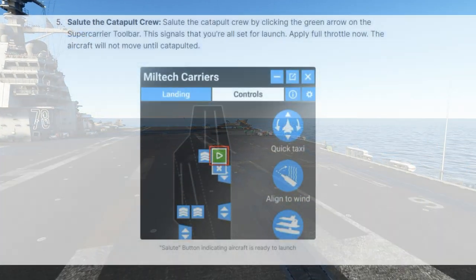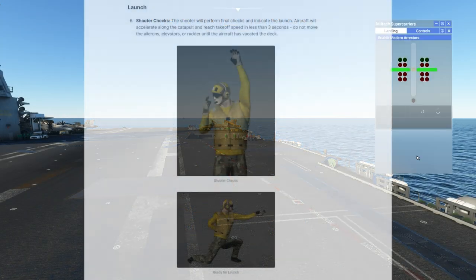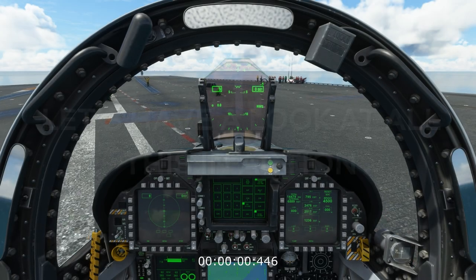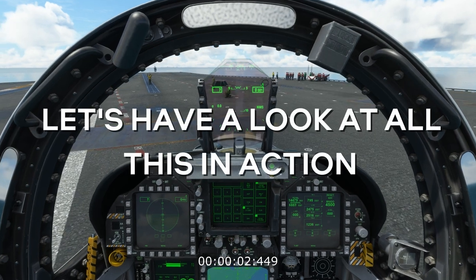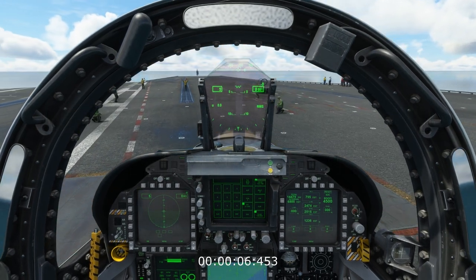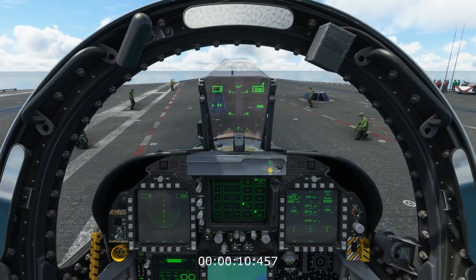The jet blast deflector will rise automatically and the green vest is going to give the ready signal. When you reach this point, click on the green arrow — called by Miltech the salute button — and go to full thrust. The shooter, the other guy on your front left with the yellow jacket, is going to give the go.